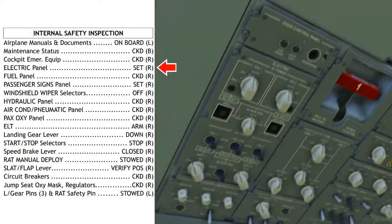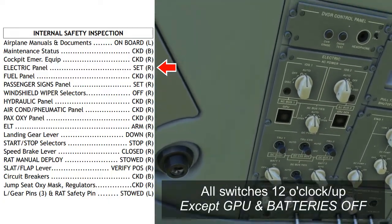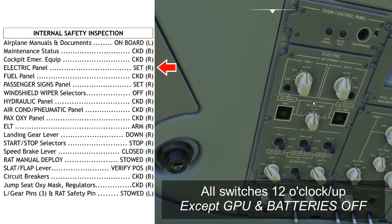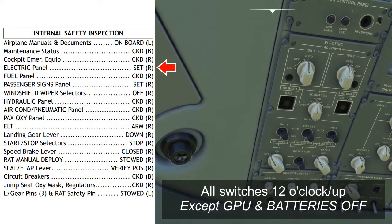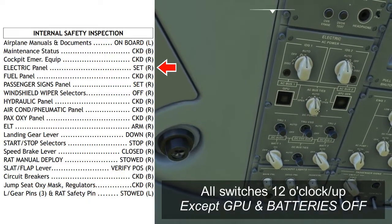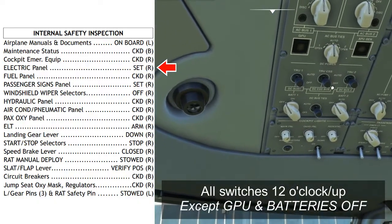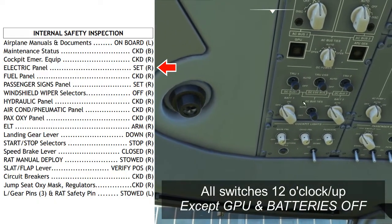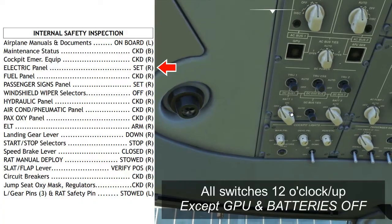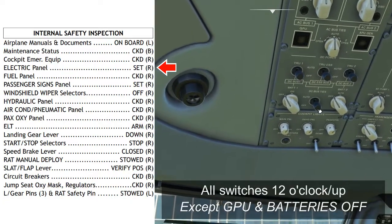Electric panel: set. The electric panel is on the left-hand side of the aircraft. Make sure that everything is set correctly: the generators should be in the auto position, the GPU button should be out, AC bus ties should be auto, APU gen should always be pushed in, TRUs 1, 2, and TRU essential should all be in the auto position. Batteries 1 and 2 should be off at this point, and the DC bus ties should be auto.